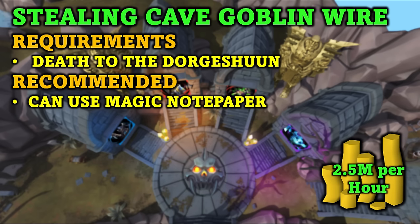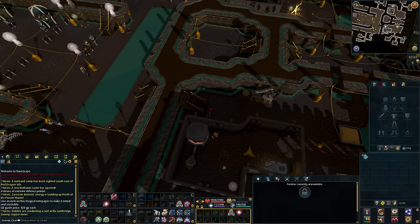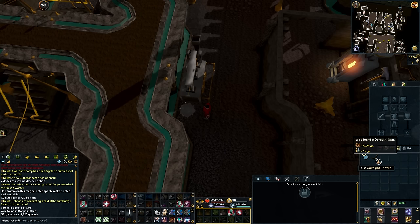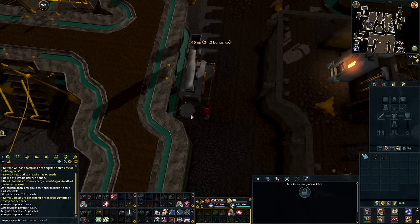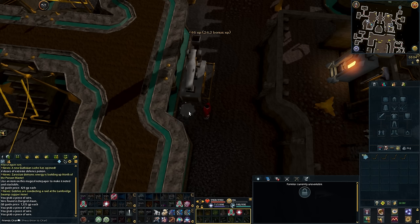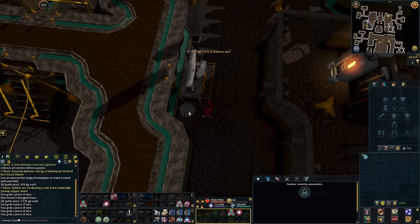The next low-level money-maker is Stealing Cave Goblin Wire. The only requirement is the Death to the Dorgeshuun quest, and it's recommended to bring some magic notepaper so you can note the Cave Goblin Wire. You should be able to make around 2.5 mil per hour at current prices. Go to the south of Dorgeshuun and steal the Cave Goblin Wire right next to the machine. It sells for about 7k each, and the wire respawns every six seconds or so, so you should be able to get a full inventory in about five minutes. You can either go bank them or use magic notepaper and keep doing the method. You can also pick up other items while waiting for the Cave Goblin Wire to respawn to slightly increase your GP per hour.